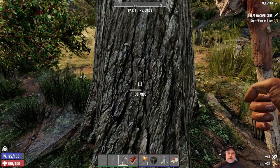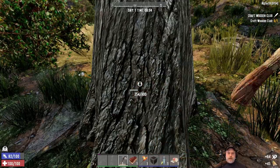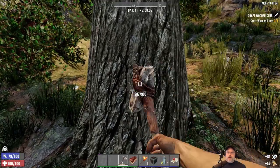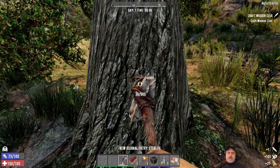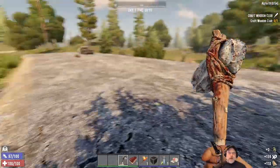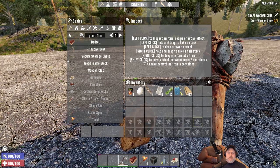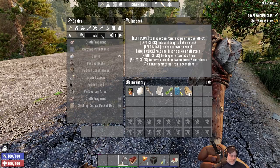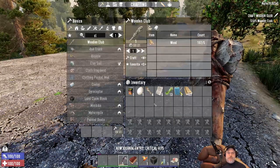We'll cut this whole tree down so we have a little extra wood since we're going to need it for other things. The animation for the axe swing seems a little different than it was in Alpha 18 — it's like a little faster, a little more snappy. I'm not sure I like it though; it seems a bit jerky.